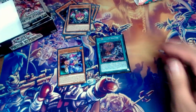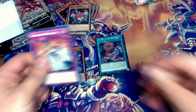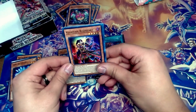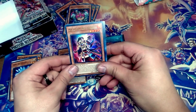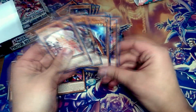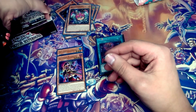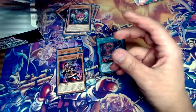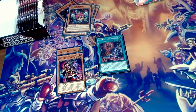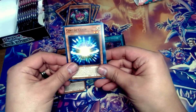Nice little super rare stack as we're making it to the end of the first half of the box. We have ourselves one secret and one ultra — Kashatira Rise Heart. I actually have no idea on the price of that one but hopefully it's pretty nice because the Kashatira stack seems really promising. I'd like to pick up some of the new Galaxy Eyes stuff too — I like those cards.